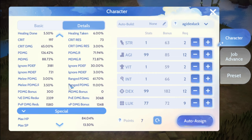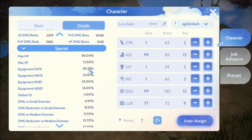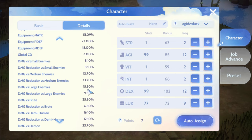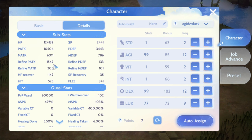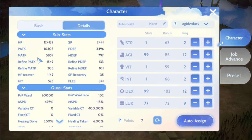Dito naman sa equipment attack, umabot ng 100, minsan 97. Equipment attack, tsaka yung physical damage — alam ko may dagdag din kasi yun na conversion into physical attack. Tapos physical damage, ito refine attack — alam ko mag-add din ito, hindi ako sure ah. Dito tayo magbibigay sa physical attack row itong refine attack, di ko alam kung additional pa dito yung 152 plus.